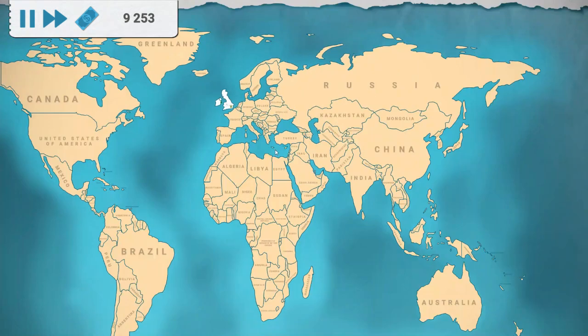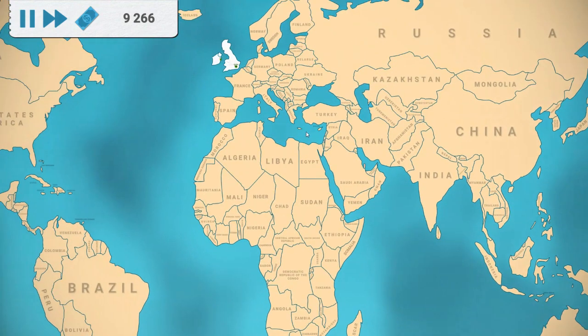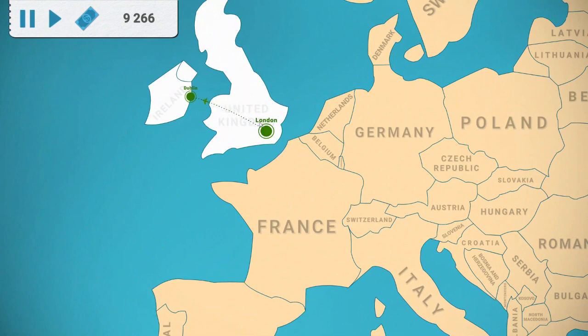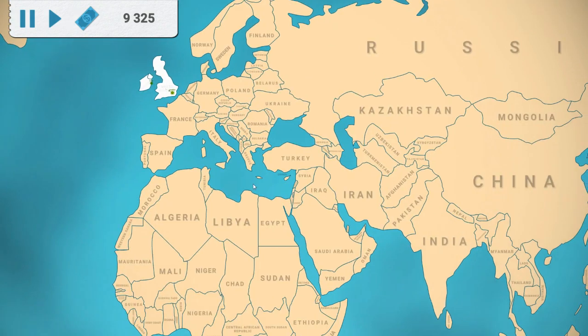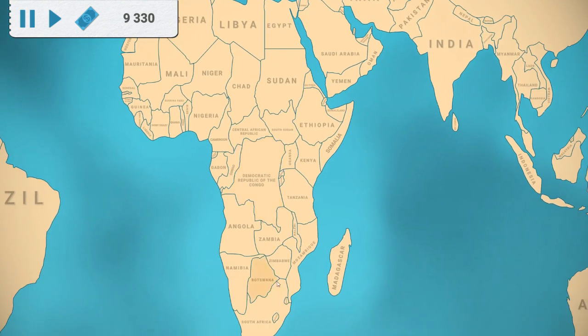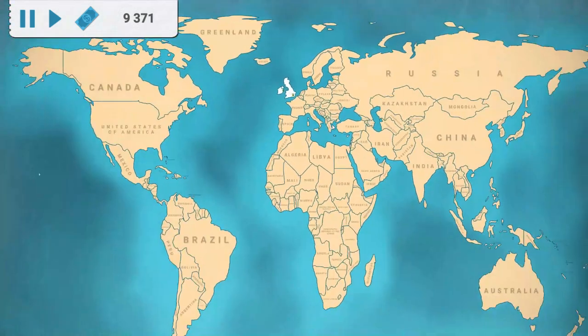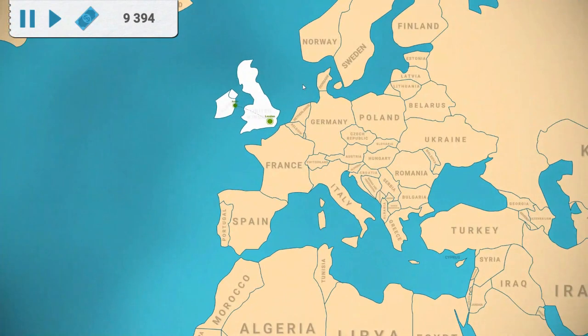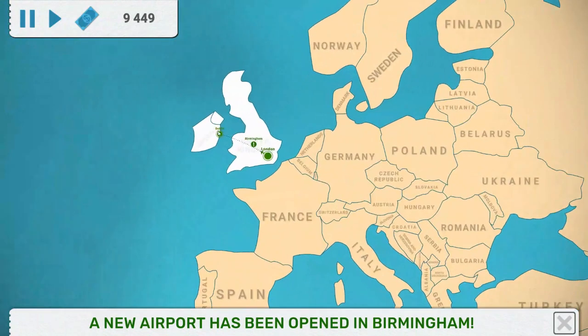I'm going to begin with the Middle East area — Cyprus, Israel, Palestine, Jordan, and Egypt — and connect all of that up to a main hub. My main strategy is to make one hub in each area: one for Europe, one for North Africa, one for South Africa, one for Canada, and then hubs in India and Australia as well.